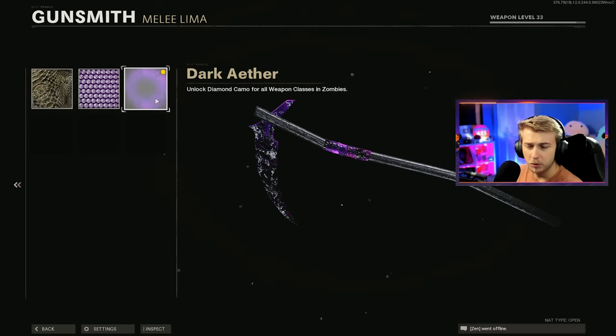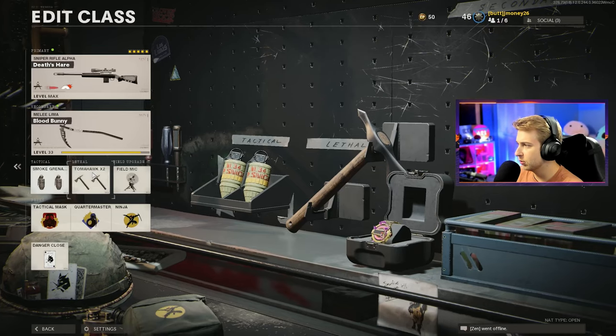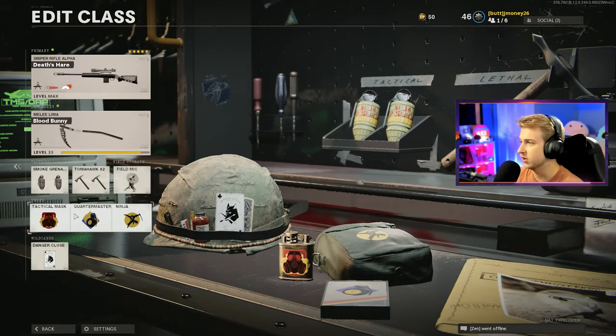I'm going to go ahead and throw dark aether on this while we grind. We did get this done in zombies, so if you want to see that, check out that video. This is the class I'm going to be using — Pellington's just there for looks, it came with a bundle for the sight. We're running double smoke, double tomahawk with the Danger Close wildcard, field mic, attack mask, quartermaster, and ninja.